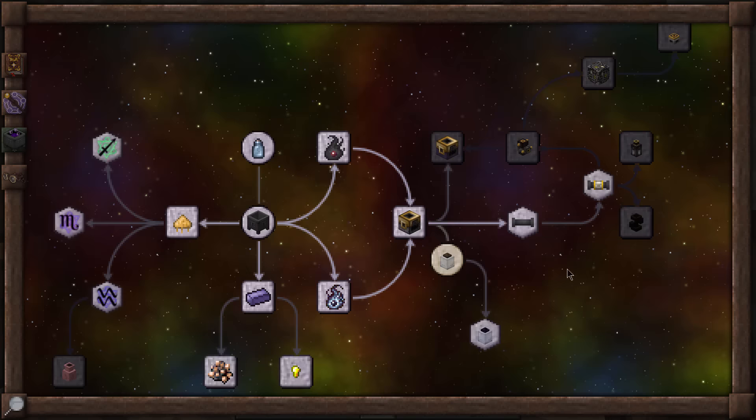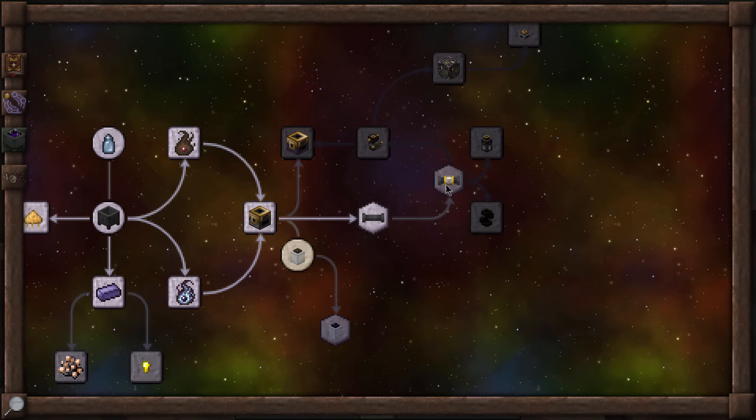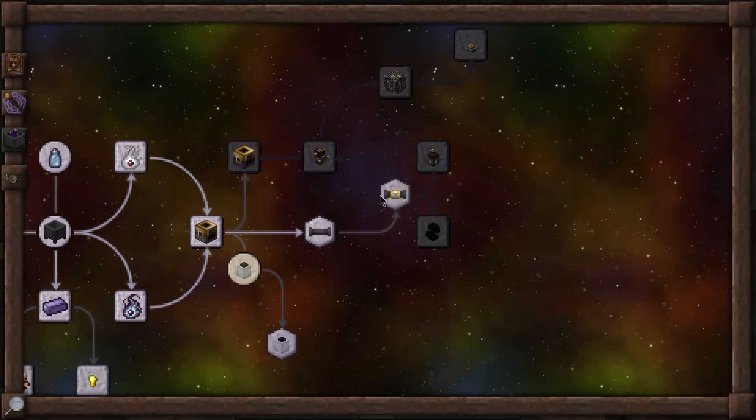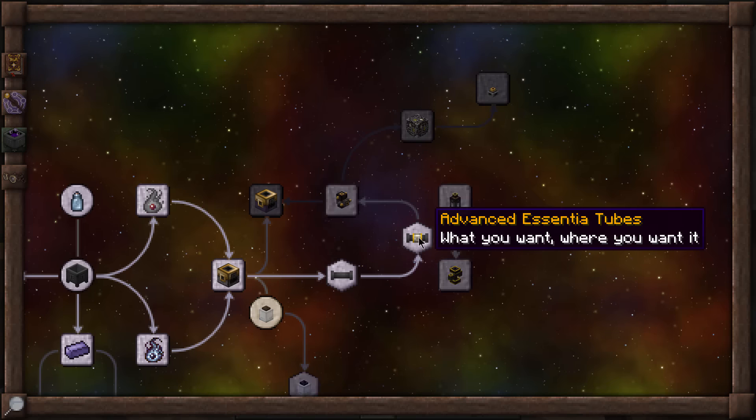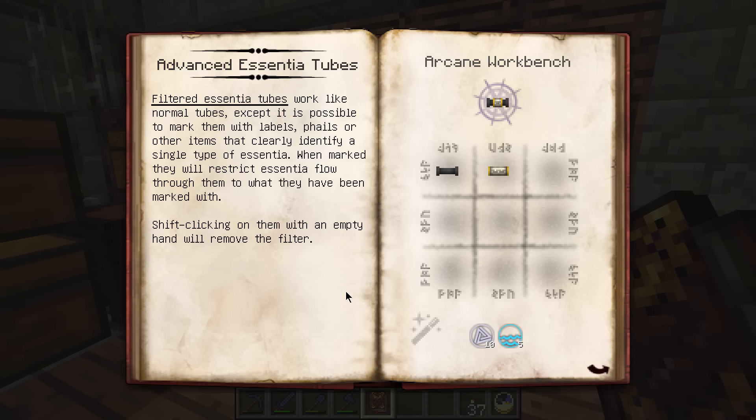Let's delve a little deeper into the Advanced Essentia Tubes - that requires another three experience levels, though thankfully these require research notes. We've got some new pipes: the filtered essentia tubes work like normal tubes except you can mark them with labels or other items that clearly identify a single type of essentia. When marked, they restrict essentia flow to only what they've been marked with. Shift-clicking with an empty wand removes the filter. You can make intricate systems, though very large essentia systems can start to lag your world.